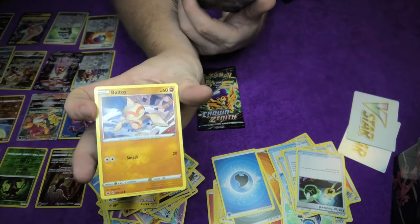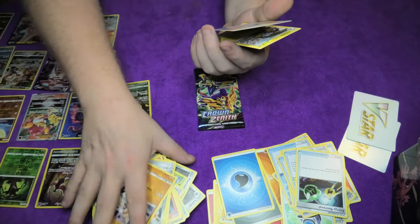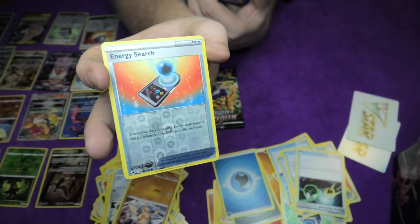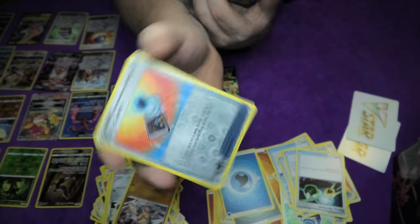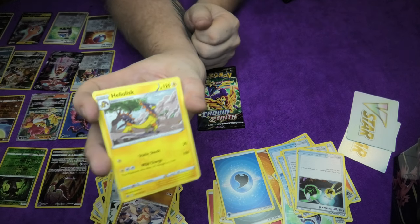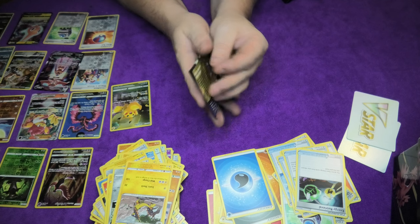Then we have a Baltoy - a lovely little one. We have almost too many cards in this stack right here. Then we have an Energy Surge with a shine - lovely. And a Heliolisk - some kind of weird lizard thing. Beautiful.